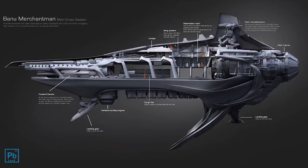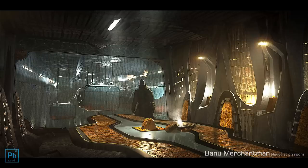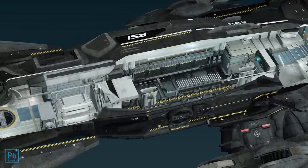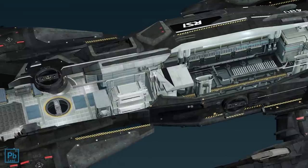Still, the written core ideas of the concept remained. The Banu are more communal and lack the privacy considerations humans have — the ship's bridge opened to a central habitation space. The other major feature was a negotiation room that would overlook the cargo, where potential shoppers would meet and negotiate the price with the ship's crew — an instant hit with prospective buyers.